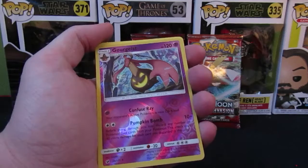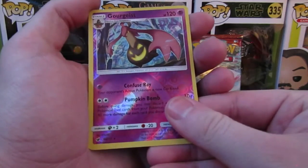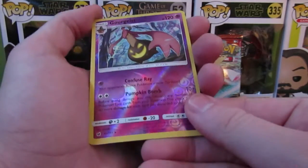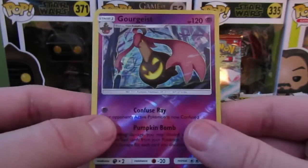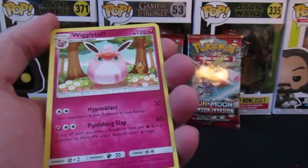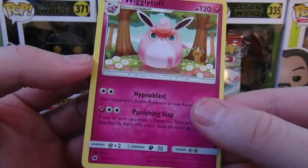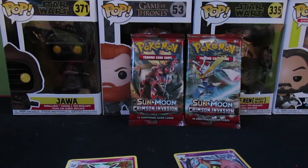Houndour — oh Houndour! And Gourgeist — okay, Gourgeist, yeah. This is the rare — nice reverse holo rare. Nice spooky looking Pokémon, not too far past Halloween, I mean it's Christmas but that's fine. And then this is the rare — nice Wigglytuff. Look at that, non-holo but still awesome. I'll put them in nice sleeves to keep them all good.